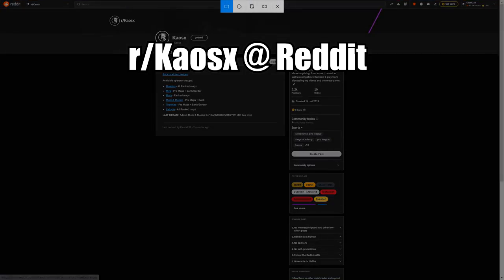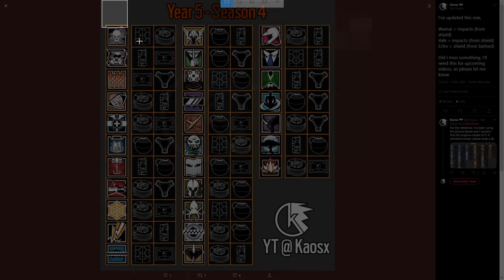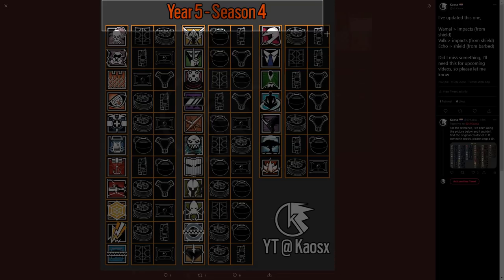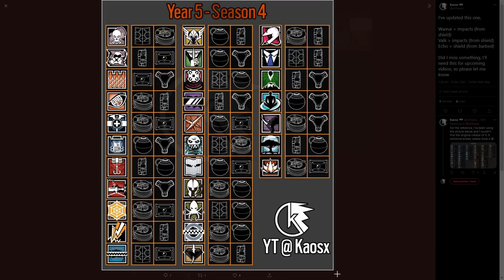If you are interested in short text guides with pictures, head on to my subreddit — more info can be found in the comment section. Here is a full list of secondary gadgets showing which operator has which, updated as of Year 5 Season 4. Every operator has 2 options for their secondary gadgets, whereas Recruit is the only operator that has access to all secondary gadgets. We won't be taking Recruit into consideration for the rest of this video.